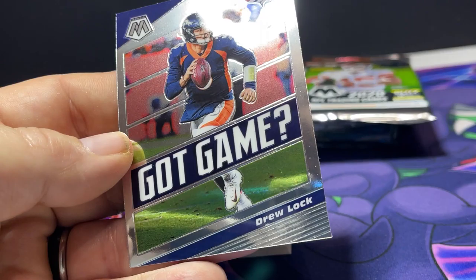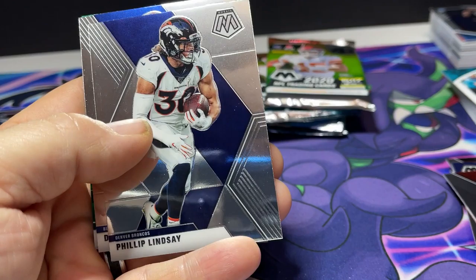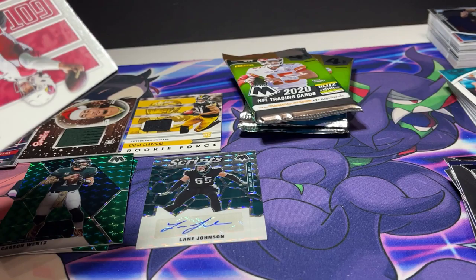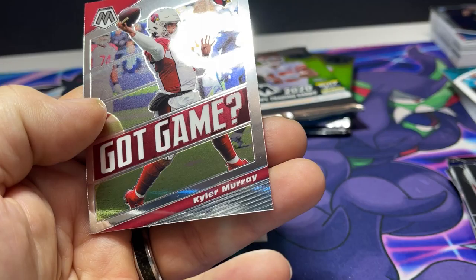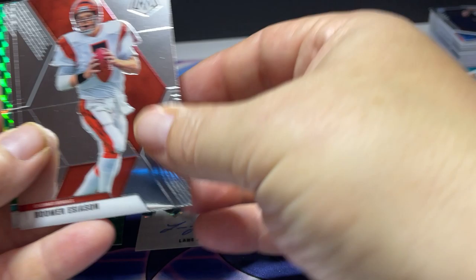We're already doing really well. Zach Ertz, Marshall Falk, JJ Watt, TJ Watt, and Drew Locke — boy, he's having a rough year. They're just not a really good team; I feel bad for him because he's a good quarterback. Jerry Rice, Phillip Lindsey, Devin Singletary, Carson Wentz. Otto — not really familiar with him, looks like a middle linebacker or outside linebacker. Tom Brady, Curtis Martin, Jalen Hurts, and Kyler Murray — he's having a nice year.